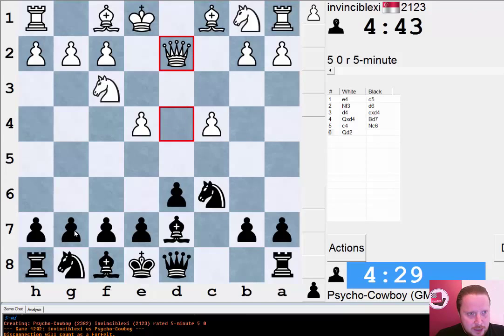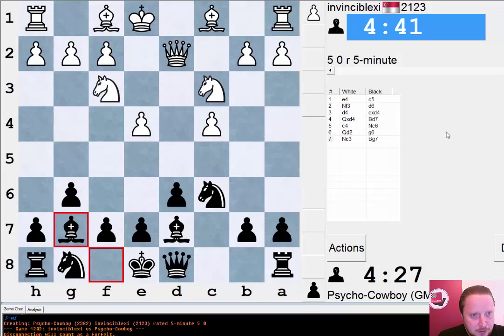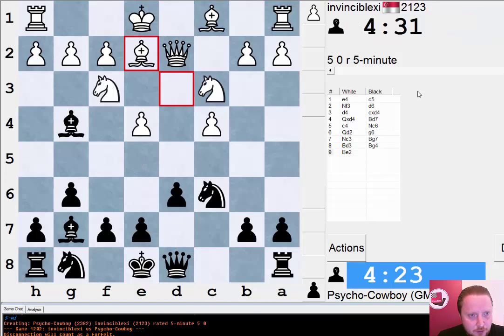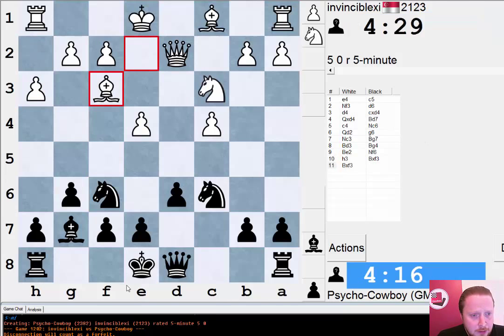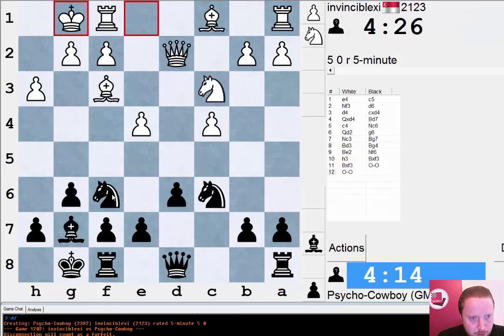We have a typical Maroczy Bind type of structure here where my opponent has pawns in the center of the board, giving him quite a bit more space. Generally I quite like these positions for White. The idea here is to swap off his knight on f3 and try to gain more control over the d4 and e5 squares. I'm happy to swap off my light square bishop for my opponent's knight.